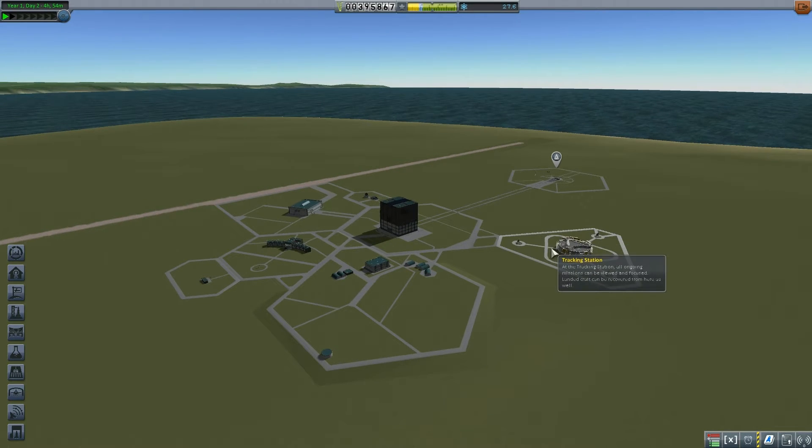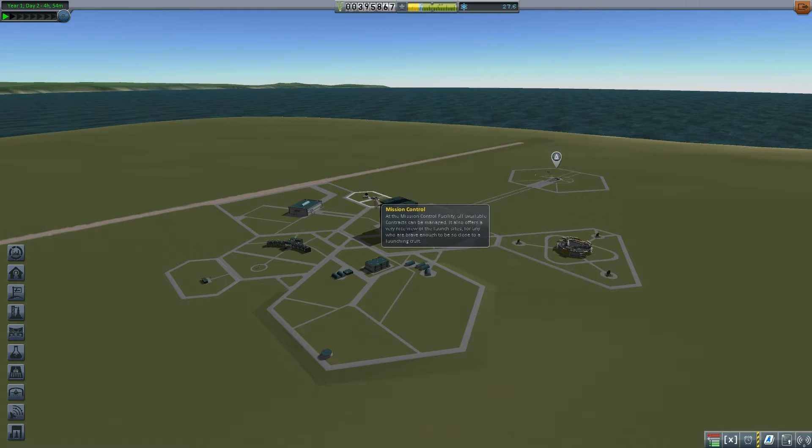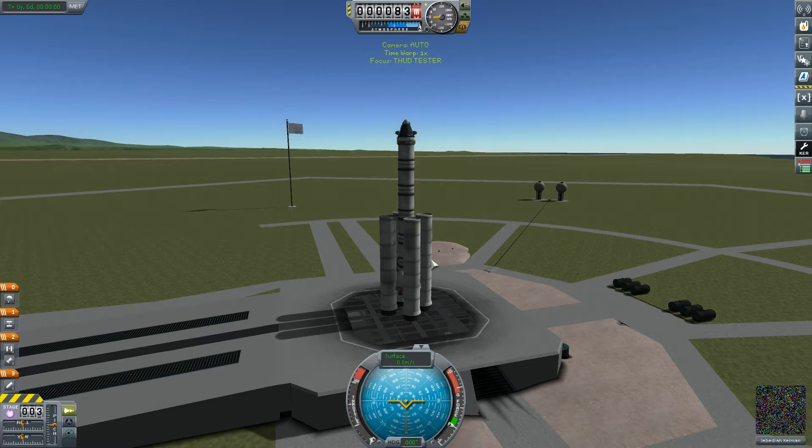In order to do that, I thought it would be a good idea to upgrade the tracking station. I've now done that, and also the mission control station, because once you've done that, then you're able to set maneuver nodes. Before that, it's pretty damn tricky.